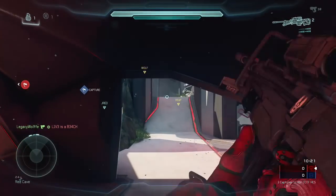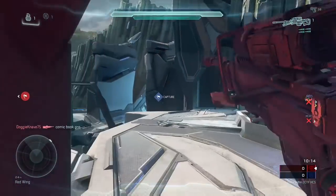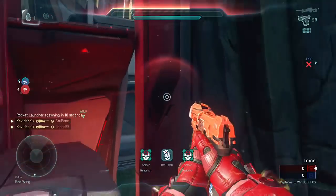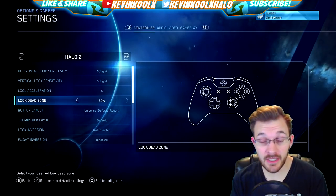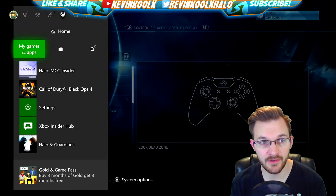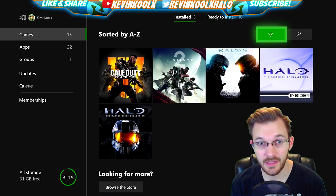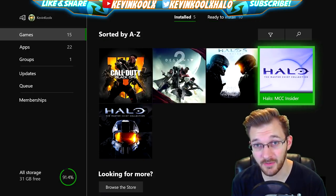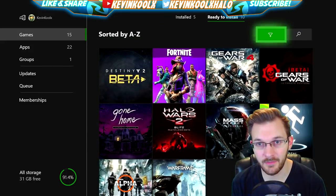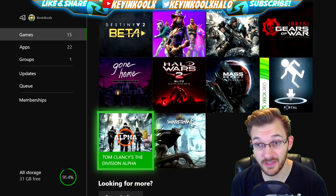You might be thinking you never got into the MCC Insider Program — well, the Insider Program has now moved to more of a public test and has been expanded to more players. If you own a digital version of the MCC, you are now in the Insider Program. To download it, go to your Xbox, then My Games and Apps, click See All, go to Games, and look in the Ready to Install section — the MCC Insider will show up there.